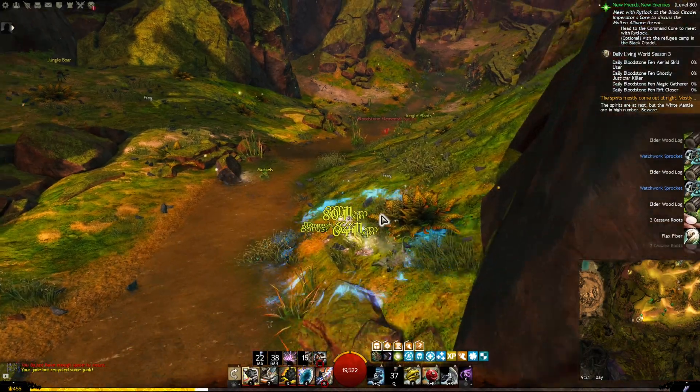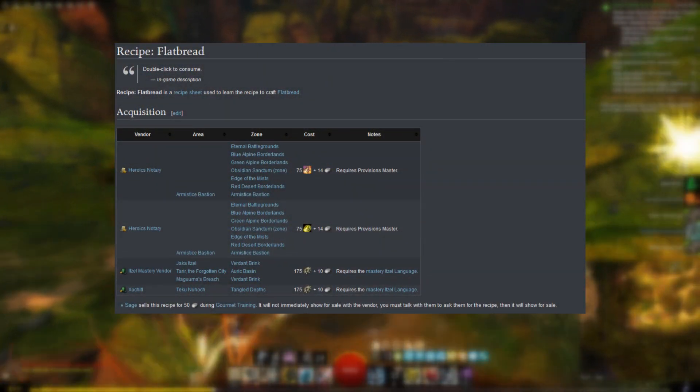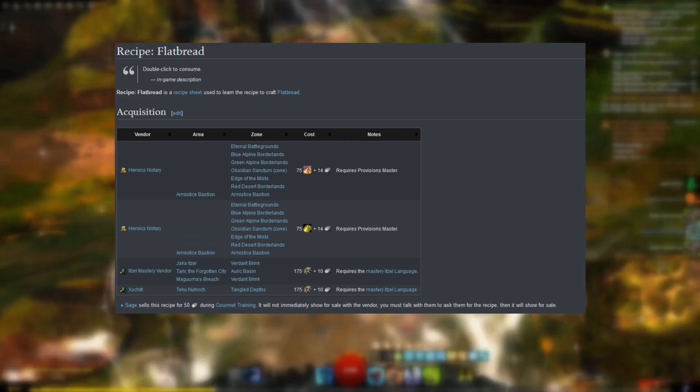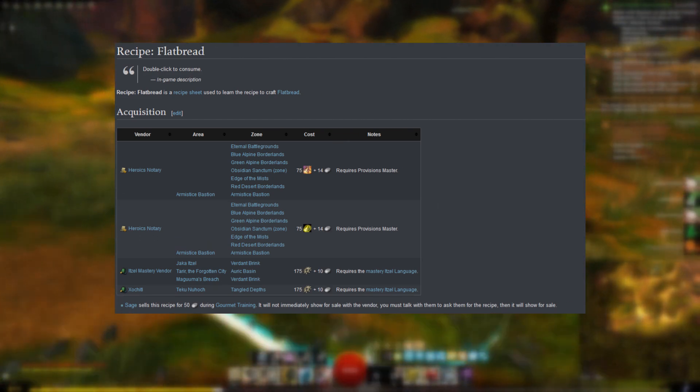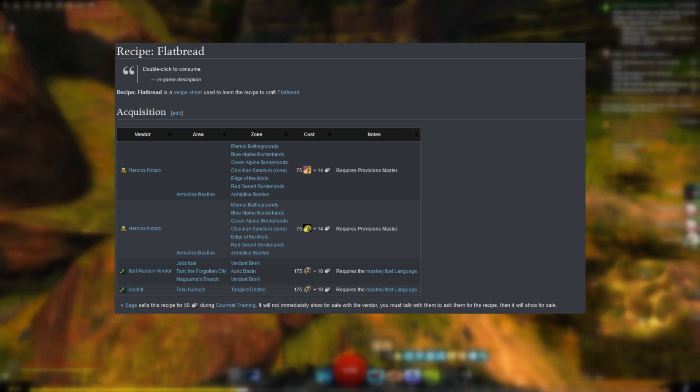And if you don't have the recipe for flatbread yet, you can either buy this with 175 airship parts and 10 silver from an Itzel mastery vendor in Heart of Thorns, or alternatively you can spend 75 proof of heroics and 14 silver to buy them from a World vs World vendor.